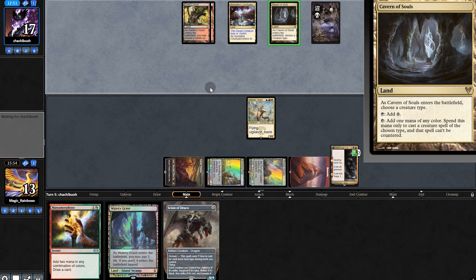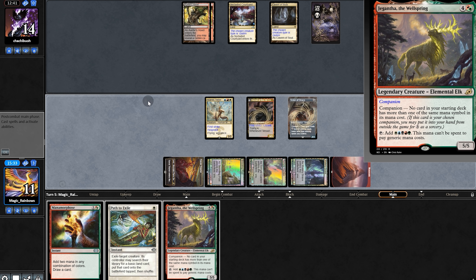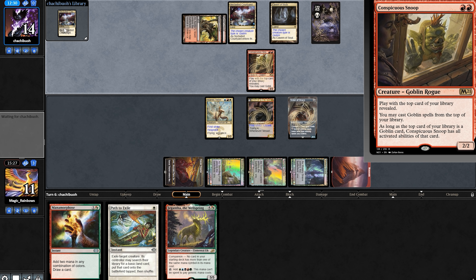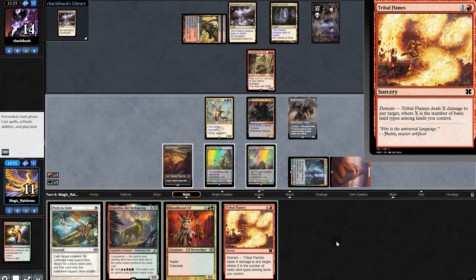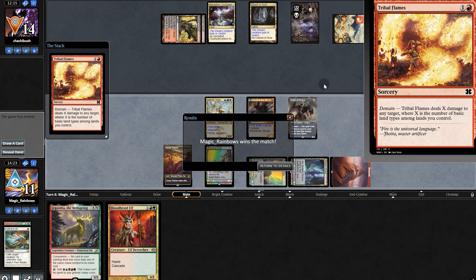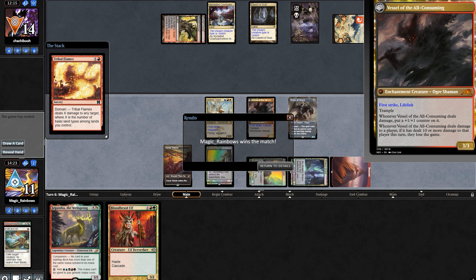Another land. Hidetsugu flips. Scion — three more. They do find Snoop with a land on top — how unfortunate. We find Blood Rage, Tribal Flames. We shall path, play Tribal Flames, and we have lethal. What an amazing start to our run — and we have many more to look forward to.